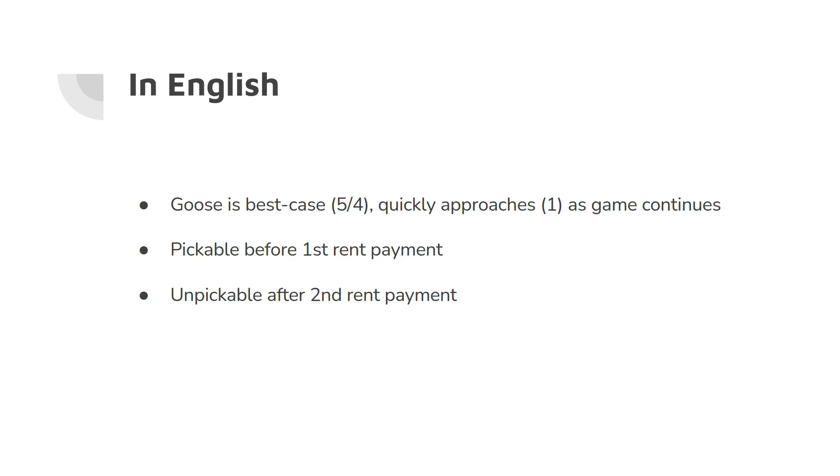Given that Goose is best case 5/4, I definitely think it's pickable before the first rent payment. Generally speaking, if I have the option to pick up a 5/4, absent other better options, that's a good thing to pick up. However, Goose declines below 5/4 fairly quickly. In my opinion, Goose is fairly unpickable after the second rent payment, and between the first and second rent payments I'm really hoping there are things other than Goose to pick up. This is roughly my takeaway from the Goose mathematics.